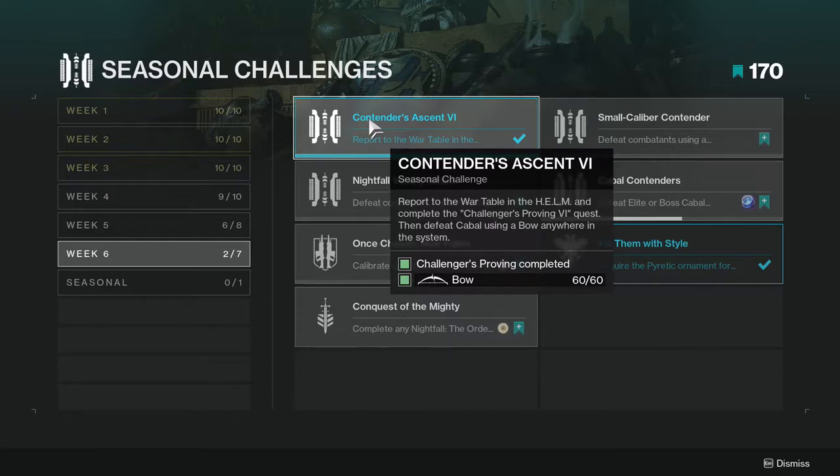Contenders Ascent 6: report to the War Table in the Helm and complete the Challenger's Proven 6 quest, then defeat Cabal using a bow anywhere in the system.